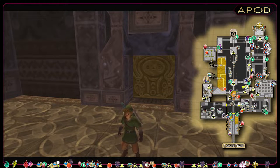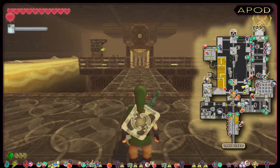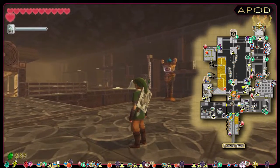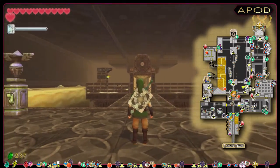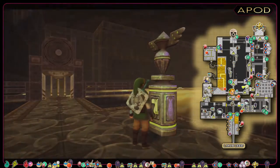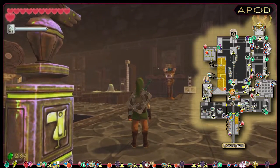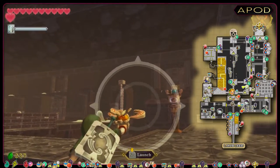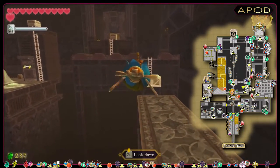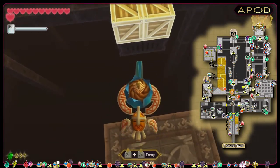This is the biggest room in the dungeon and one of the rooms we will come back to several times through our progression. We got a bird statue right here, so let's make a save. From here, we're gonna progress to the east and collect a key. There are some boxes blocking the staircase we want to use, so I'm dealing with that by using the beetle and a bomb flower.